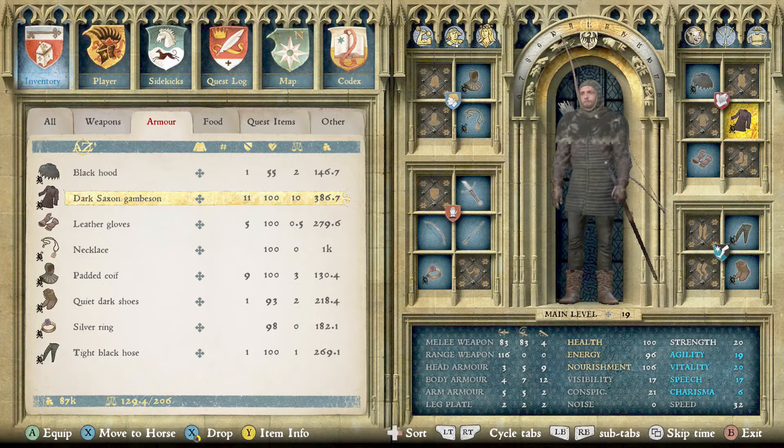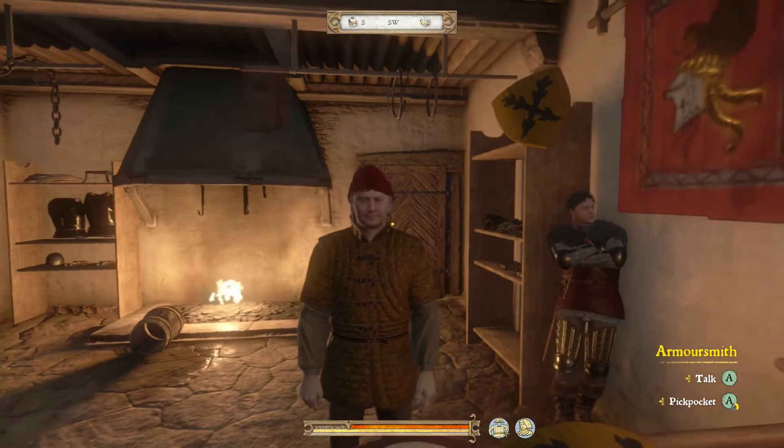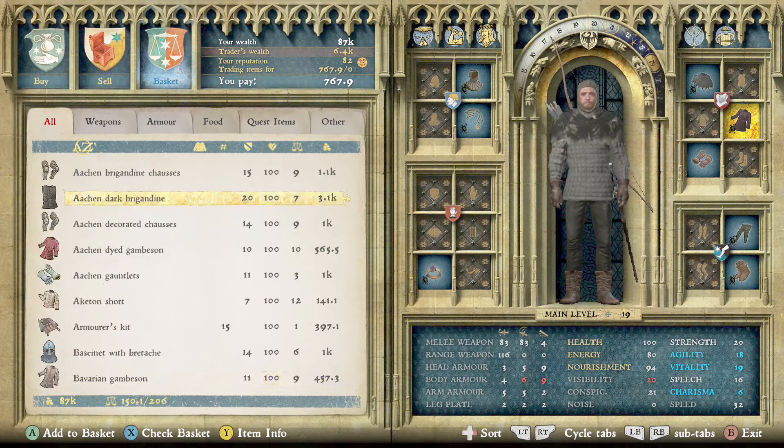The next item is the dark Saxon gambeson. The gambeson is a padded, quilted jacket. It provides protection in combat and can be combined with mail or plate armor. This will make you less conspicuous and has no noise. It can be found at armorsmiths or tailors such as in Tae or Sasau. It's a good piece that'll make you very stealthy.